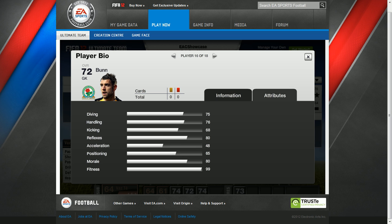Then we have Bron, and he's a Blackburn goalkeeper. His diving is 75, handling 76, kicking is 68, reflexes are 80, acceleration is 48, positioning is 65, morale is 80 and fitness is 99.